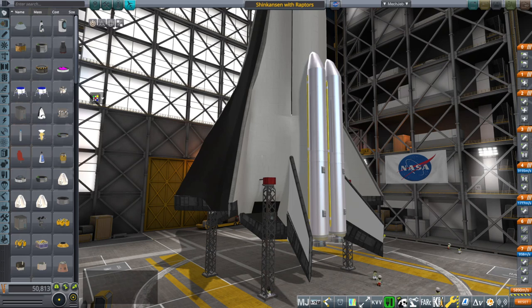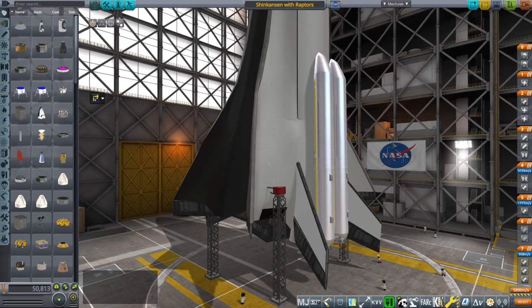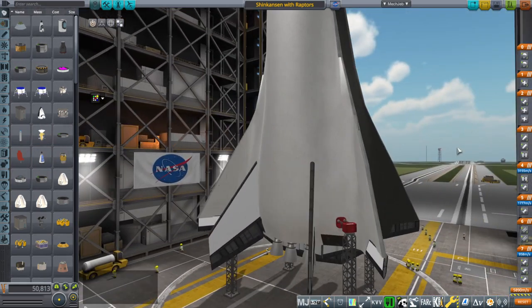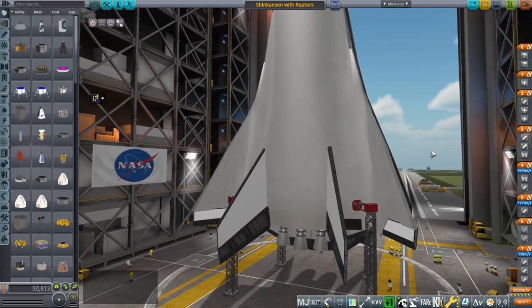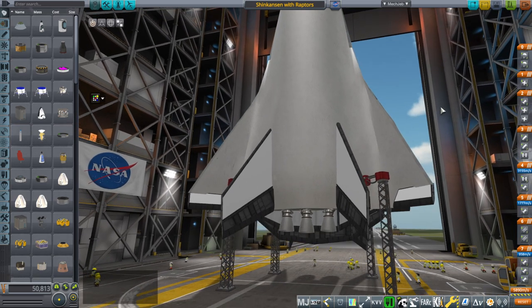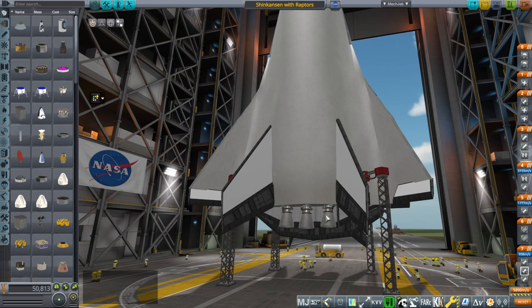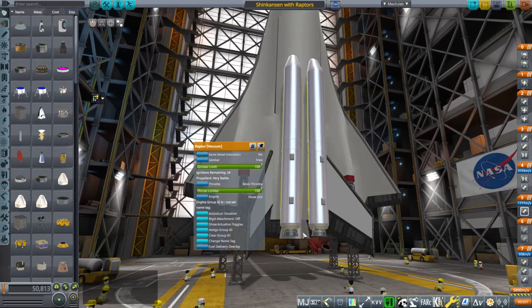Hello everyone and welcome back to Realism Overhaul Sandbox in Kerbal Space Program 1.8.1. In this video I'm going to test out the use of Raptor engines on the Shinkansen spaceplane in place of its normal ED-4 engines. My expectation is that the Raptor engines have got to be much more efficient, partly because they have better specific impulse, but also partly because they are lighter and we need fewer of them. The setup is the carrier plane will have three, and there's just going to be one really big Raptor vacuum engine on the space plane.